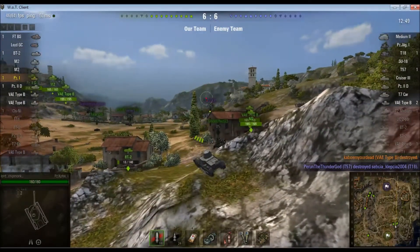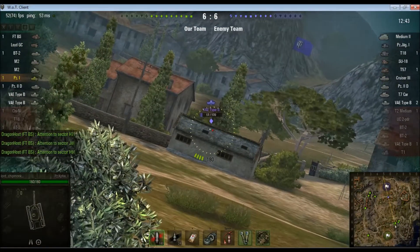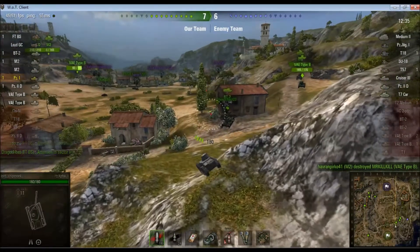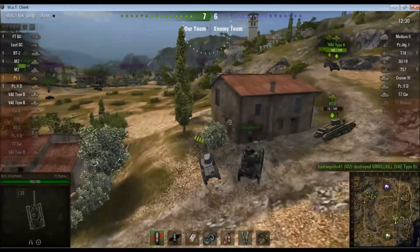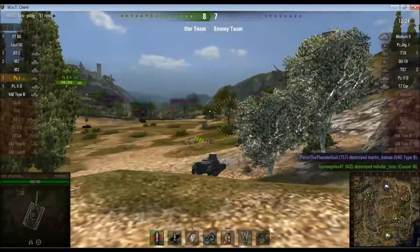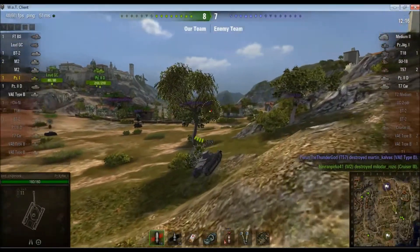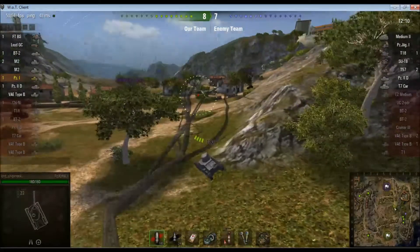Having a look — it's a bit dodgy poking over this little lip here, but I'm going to do it anyway. Turn the binos on and there's another VAE Type B who is also on garbage health and is now dead. So screw this — long range is not really where this tank wants to be. It wants to be up close and personal, where this gun can actually do something. So with that in mind, we're moving along the base of their ridge line, trying to get some spots on people and trying to unload this gun into people's faces as and when the opportunity presents itself.